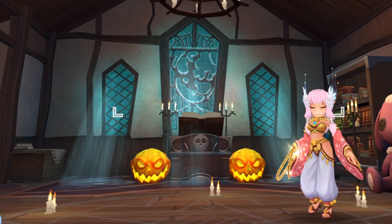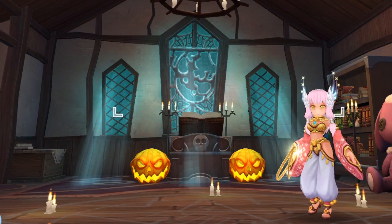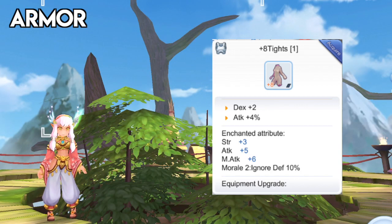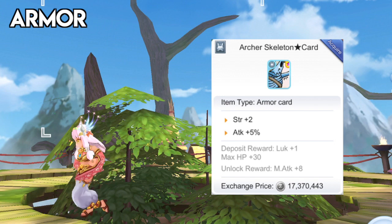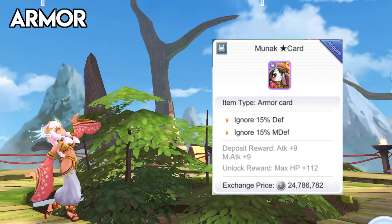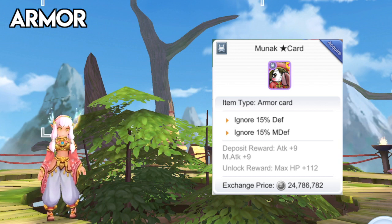At this point, if you already watched my previous ultra-fast bard leveling guide, the following equipment set is the same for the dancer class. For armor, the best option would be a tier 3 type with Arch or Morale 4th enchantment. For the armor card, you may use the Archer Skeleton Star card for additional attack. You may also use a Monarch Star card for more ignore defense if the monster you're farming has a defense stat greater than 300.